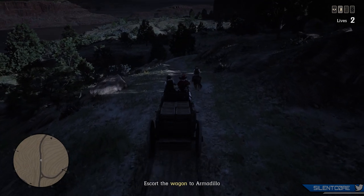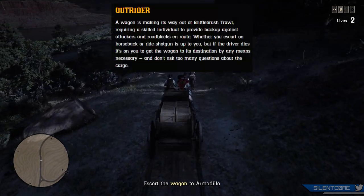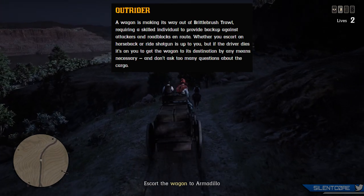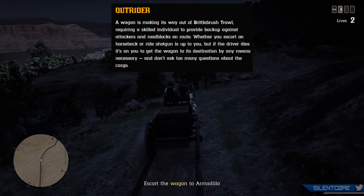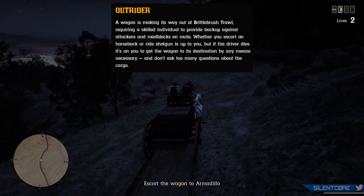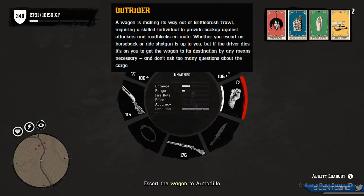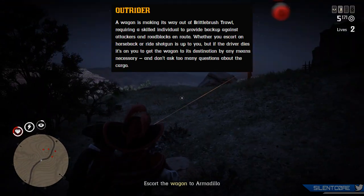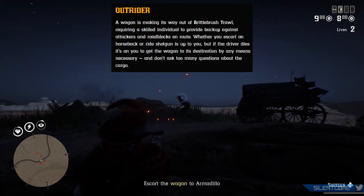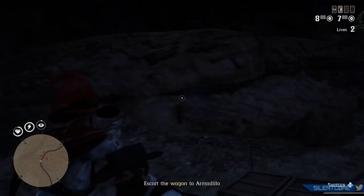The third telegram mission is Outrider — this is actually the one you're watching in the gameplay on screen. A wagon is making its way out of Brittlebrush Trawl, requiring a skilled individual to provide backup against attackers and roadblockers en route. Whether you escort on horseback or ride shotgun is up to you, but if the driver dies it's on you to get the wagon to its destination by any means necessary. And don't ask too many questions about the cargo.